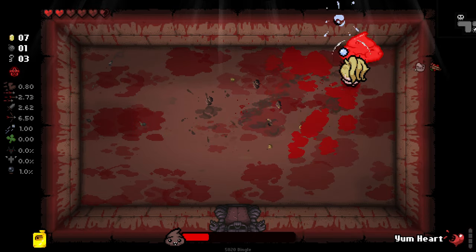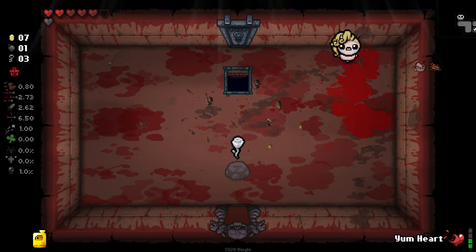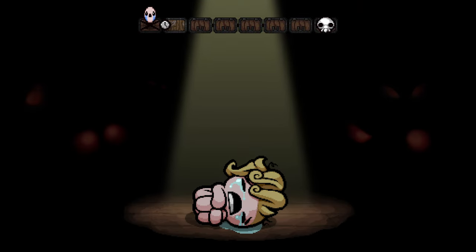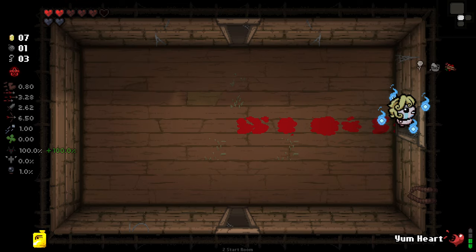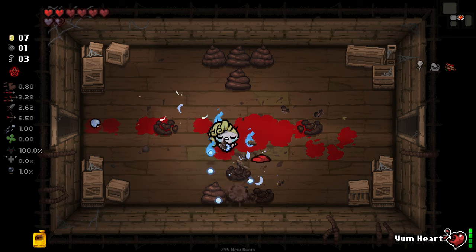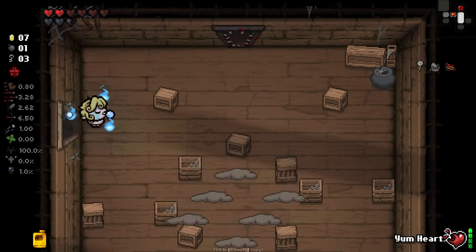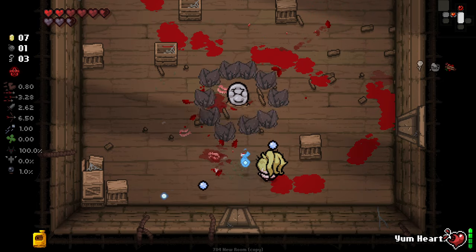Grab that real quick — we got ourselves the Rose, which is good for a bit of fire rate. One thing with this character is we do want to make sure that once we get past Womb, we're not just doing hug damage, because otherwise you have issues. There you go, we got double charges there. An extra soul heart as well — lovely.